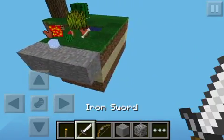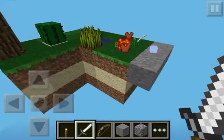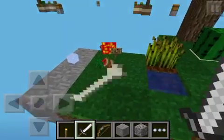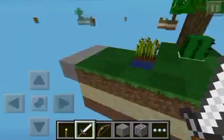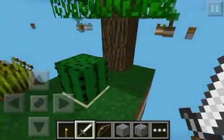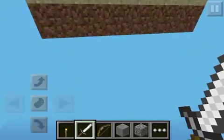You drop down here and there's a chest. The chest contains two leather tunics, one ice block, some bone meal, some cactus, some watermelon, some lava, and a sign. You also have some wheat, a cactus, and a tree on your starting island.